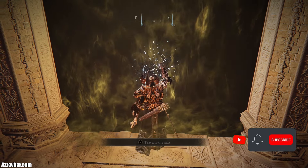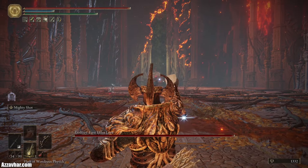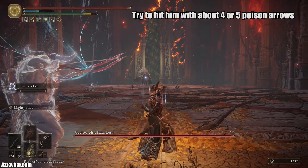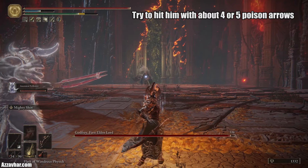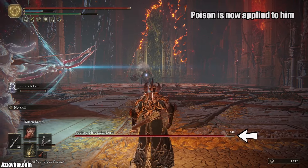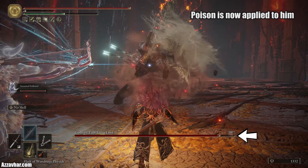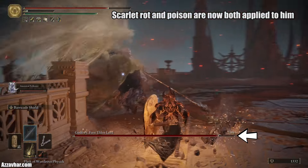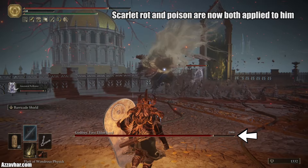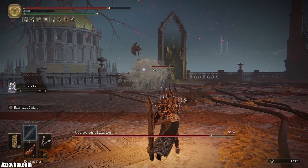Let's jump into the fight. First of all we'll pop the starlight shards, then jump into the arena and use our spirit ashes. Now we need to lock on and try to land roughly about 5 poison arrows as the fight starts. Then we'll switch to the sacred seal and apply scarlet rot next. Get ready to block or dodge — you can also whip out the shield here and block those attacks. He's now got poison and scarlet rot applied to him.